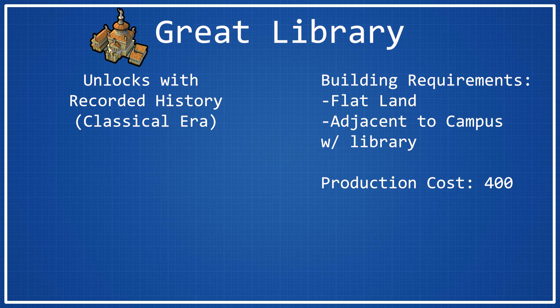The Great Library has a production cost of 400 production, which is fairly standard for Classical Era wonders — the same as the Colosseum. You can expect around 20 to 30 turns to construct it, maybe less if you have really good production, or more if your city's production is poor.